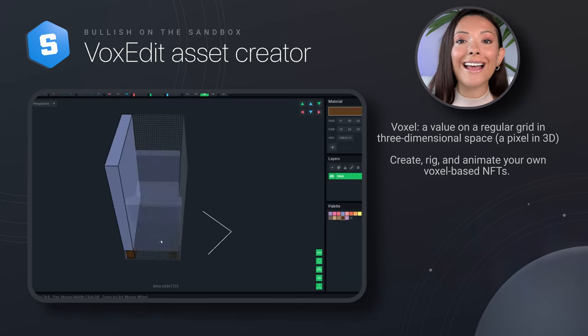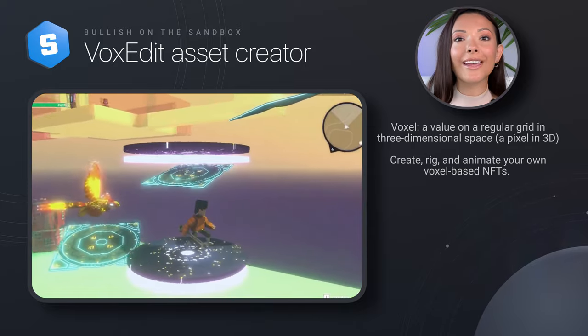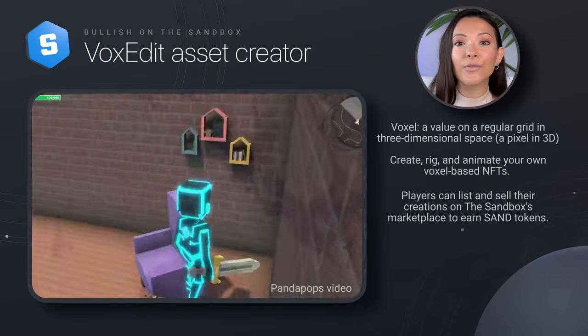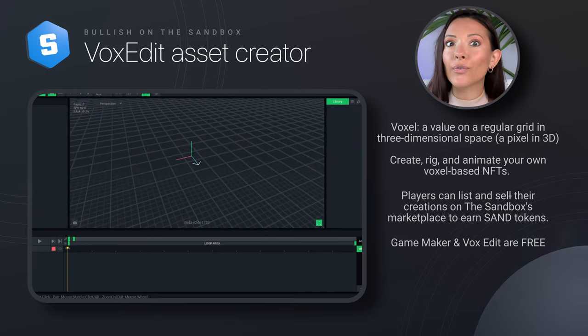It's also possible to rig and animate the assets to bring them to life. You can even mint the assets you create into NFTs and list them on the Sandbox marketplace for the Sand token. Take note, crypto gamers, this is how you stimulate a community. And both the game maker and VoxEdit are free to use.